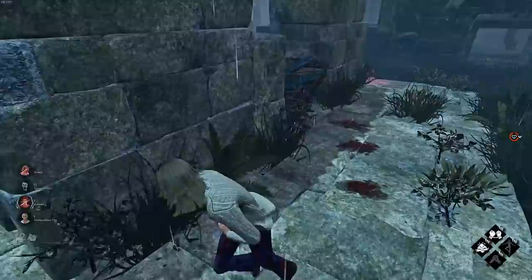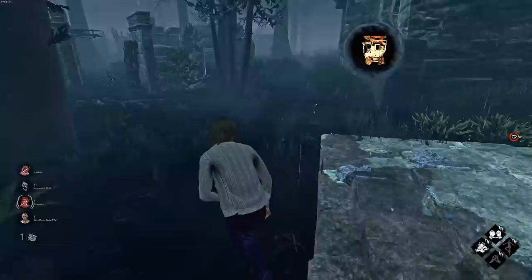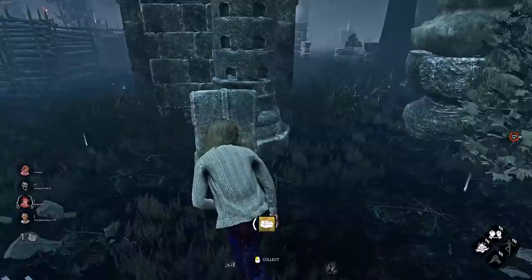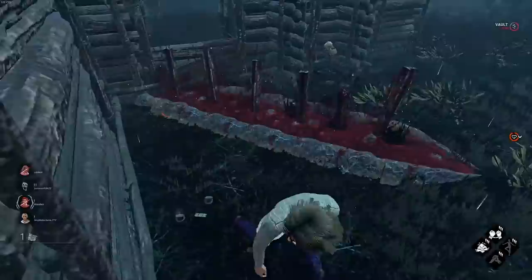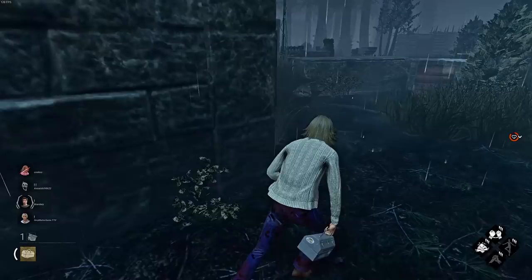He doesn't seem that great, but it is Pyramid Head so it might still be tough. He is a decent killer. I want to make this window vault but I don't want him to kill me like this. There we go — I only vaulted that because he didn't use his power, like it would have been too late, which it was. So he left me, but we have one gen left, so that's good. And I picked up the dead guy's toolbox — let's put that to use.